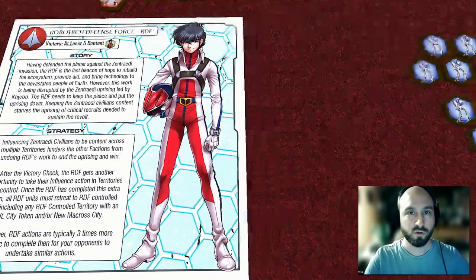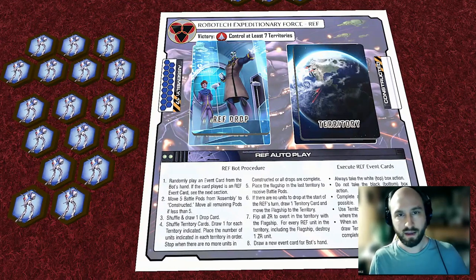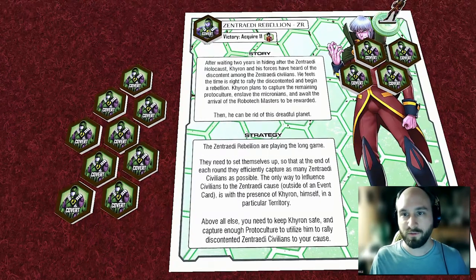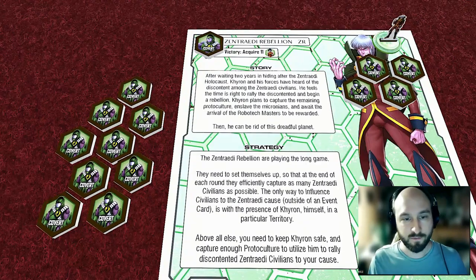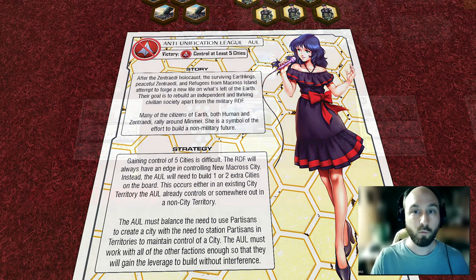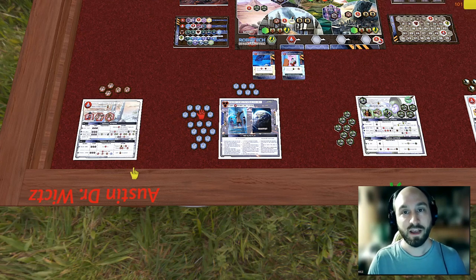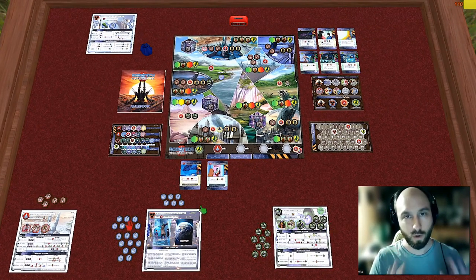We are currently in the far future of 2013, and the first Robotech War was between the humans and the Zentradi. The humans, led by the Robotech Defense Force, successfully defended Earth against the aliens. The Zentradi wanted to destroy the entire planet, but because of the RDF's efforts, the Zentradi were only able to destroy about 90% of it — so we consider that a win.